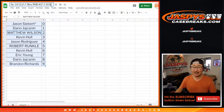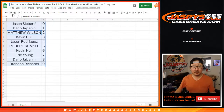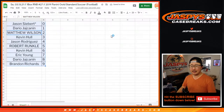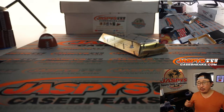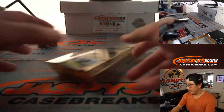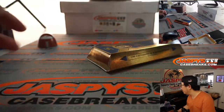2019 Panini Gold Standard Soccer, or football as they say. Kevin Hall — there's an old soccer team known as Hull City. They haven't been in the Premier League for a little while, but they're in the third tier. They were in the Premier League a little while back. Let's pop this open and see what we got.